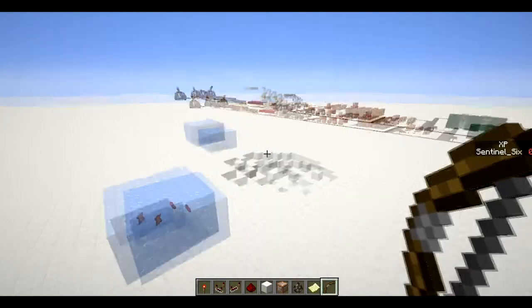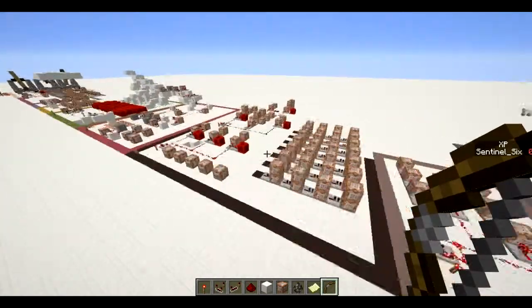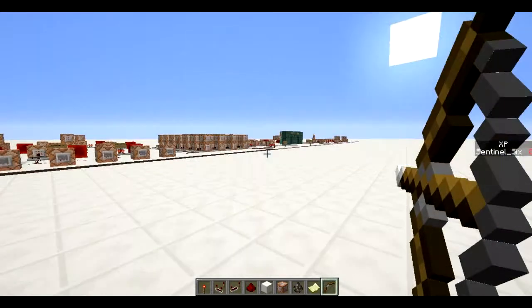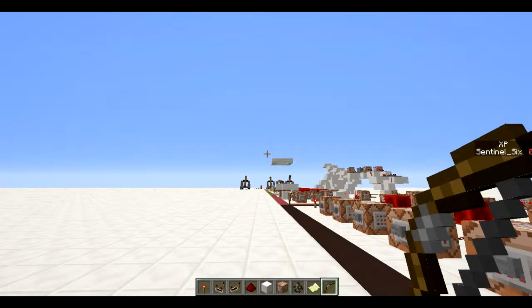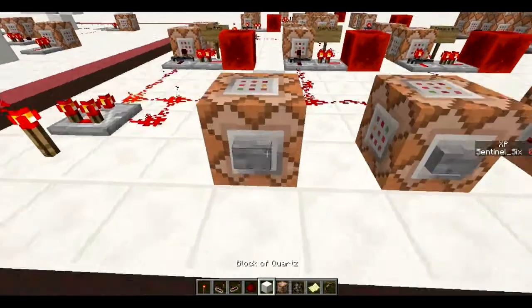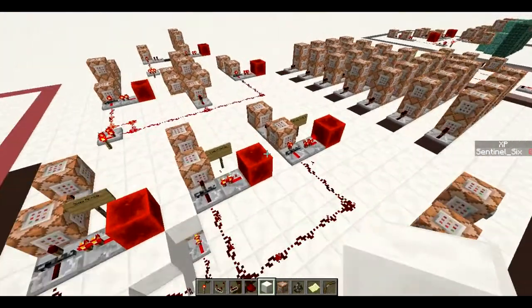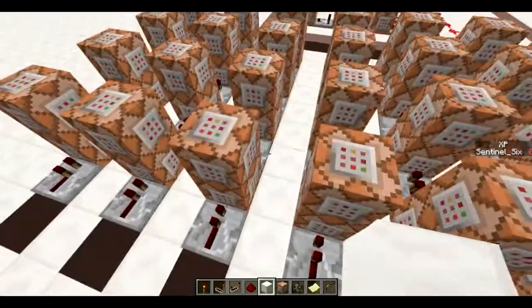Last but not least, the ender arrow. The frost trap arrow thing got activated - weird. So, the ender arrow: anywhere I shoot I get teleported, so boom! It's basically just like an ender pearl but it's an arrow - pretty straightforward.